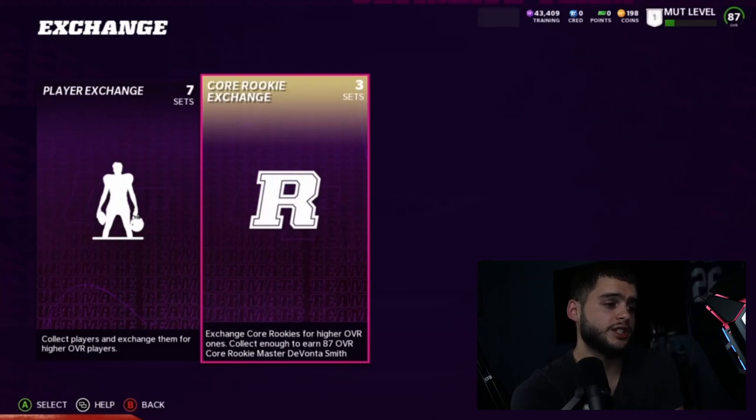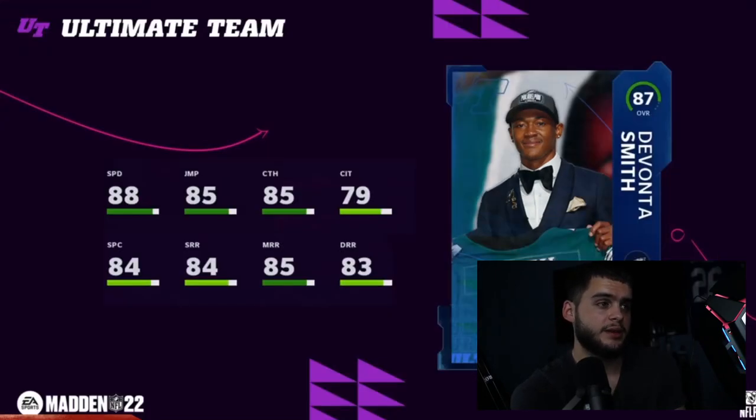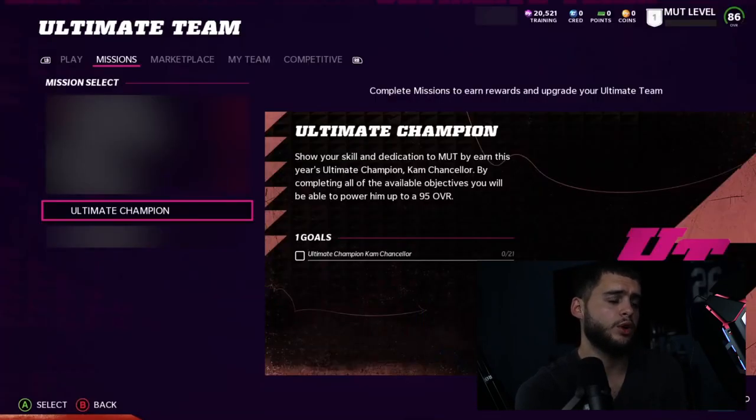Core Rookie Exchange: DeVonta Smith is the rookie champion — similar to what Saquon was a few years ago with an 88 overall. I'm super excited about this; DeVonta Smith is a big name and it's going to be a fun card. He has 88 speed, 85 catching, 80 route running — going to be one of the better wide receivers in the game. It'll probably be an expensive set, similar to Isaiah Simmons and Saquon, so it remains to be seen how easy he is to obtain.